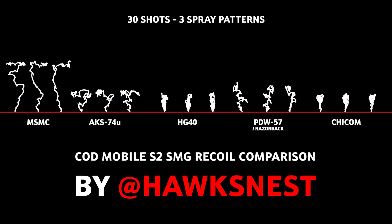Looking at the full thirty shots: the AKS and MSMC are crazy, the HG-40 is a laser, and the PDW doesn't have a lot of side-to-side though it does go pretty high — I think it's the second highest recoil. The Chicom isn't that bad — each burst kicks hard but the recoil resets between bursts. They also buffed the MSMC this patch so that adding a foregrip has a huge effect on recoil. If you use the MSMC without a grip and then add one, you'll notice a massive difference — the recoil with a grip is actually very easy to manage.